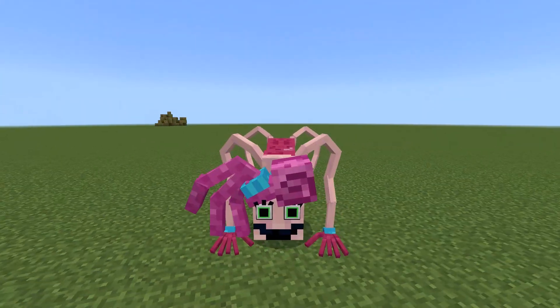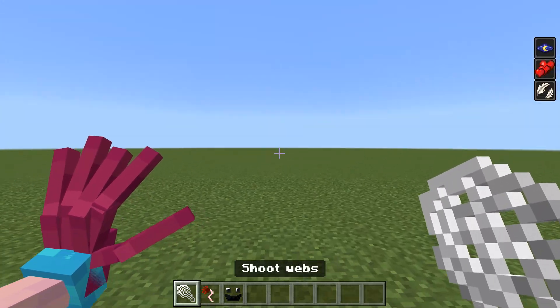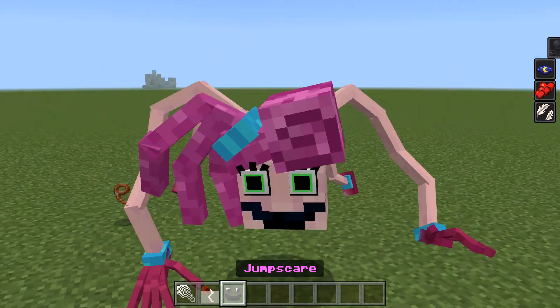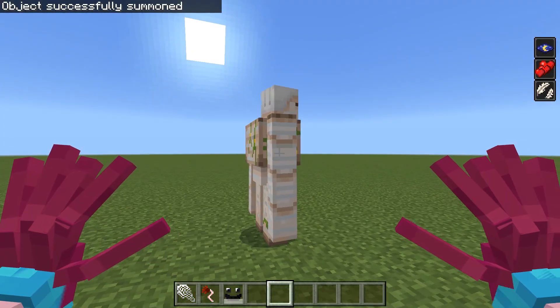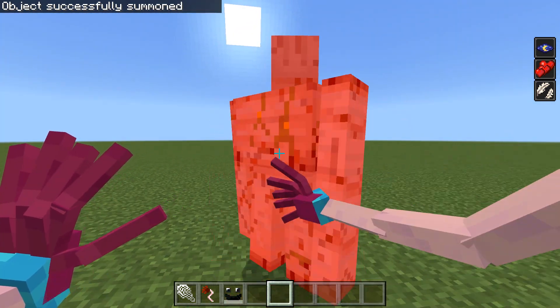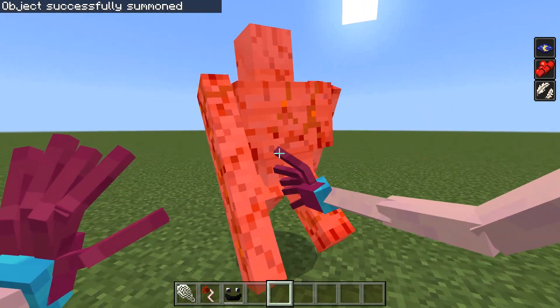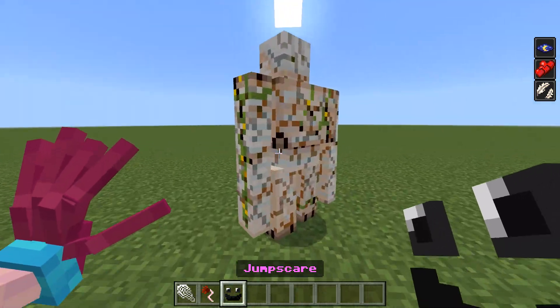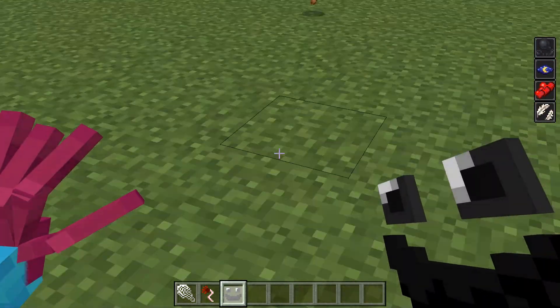As you can see, we have three possibilities. We can shoot our web, we can stretch our hand just like that, and we can use Jumpscare. Also we have really high damage. Okay, let's use a Jumpscare. Goodbye Golem.